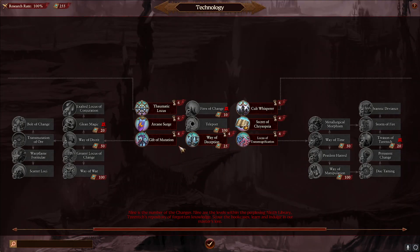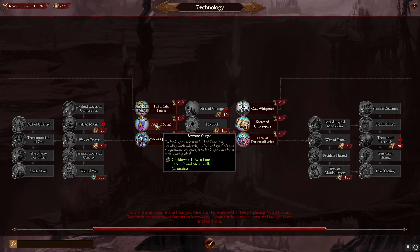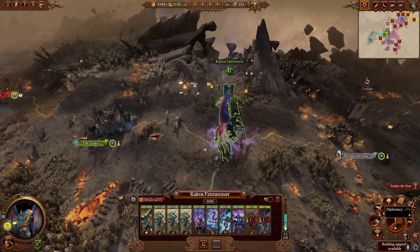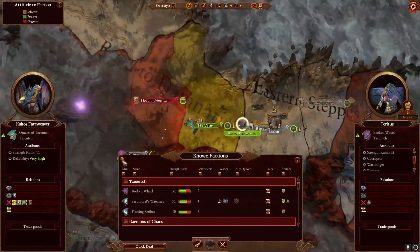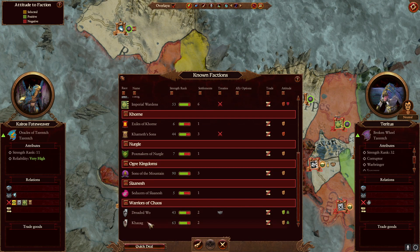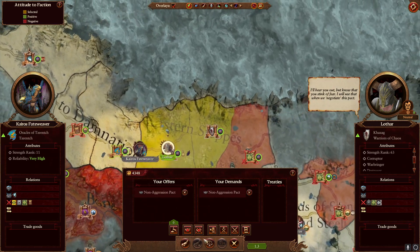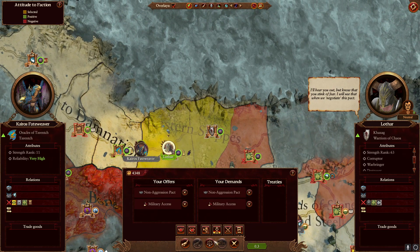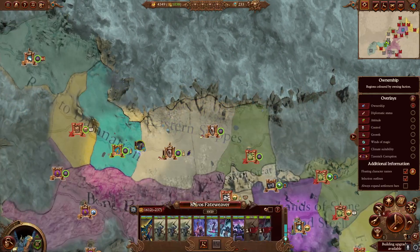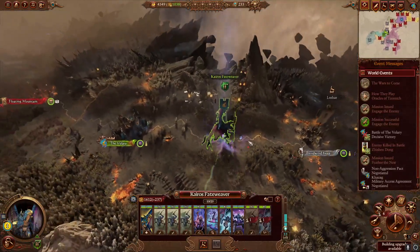We're quickly going to start some research — I chose the cooldown reduction for tech spells, though you may want something slightly different, there are several good options. In terms of diplomacy, we're going to get friendly with the Cathay faction next to us and take non-aggression and military access for one gold.